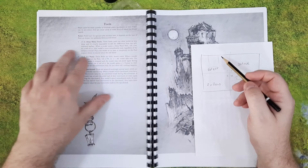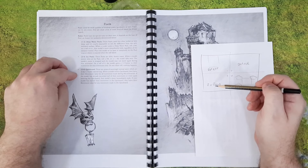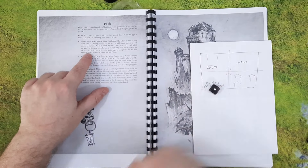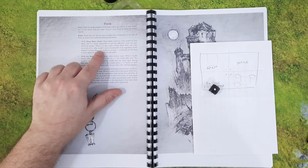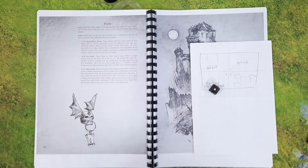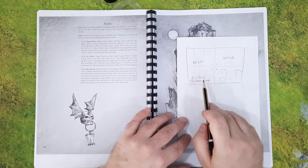I'll roll for the pools. Two pools — I'll roll once and both will be the same: deep water. These pools could be a few inches or very deep and it's nearly impossible to tell the difference. When a model enters a deep water pool, roll a d6 — on a six plus that model's move immediately ends regardless of distance moved, placing the model so its base is completely on the pool nearest where it entered. That can completely stop your movement. So the layout is: forest, shrine, houses, and pools of deep water.